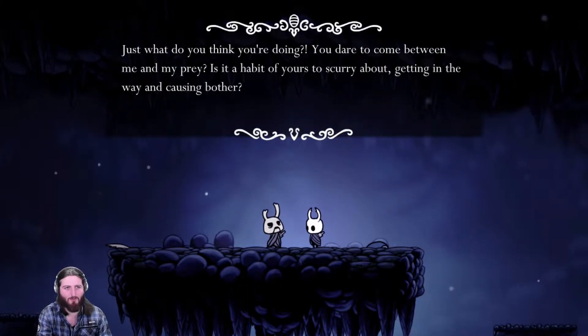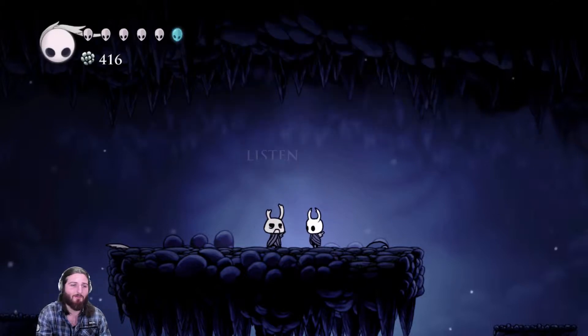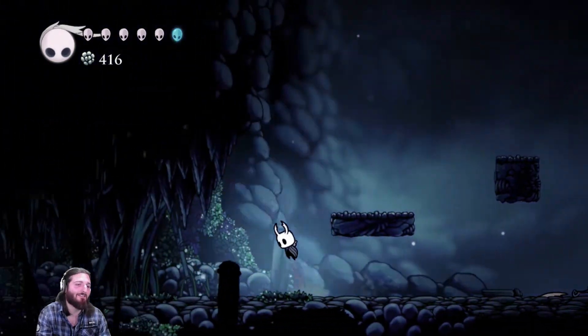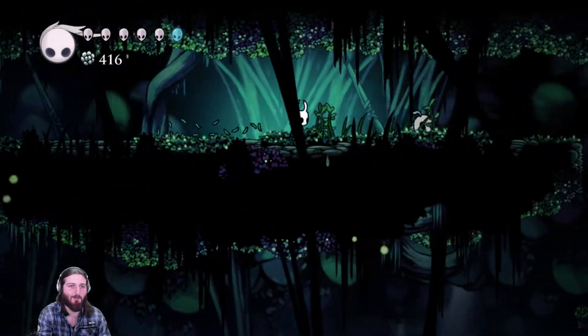Zote NPC appears: 'Just what do you think you are doing? You're there to come between me and my prey. Is it a habit of yours to scurry about getting in the way and causing bother? Know this: I am Zote the Mighty, a knight of great renown. Cross me again and you'll find out why they call my weapon Life Ender.' He's so annoying but it's funny they added him.